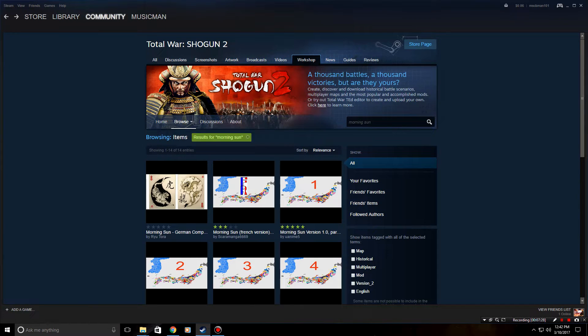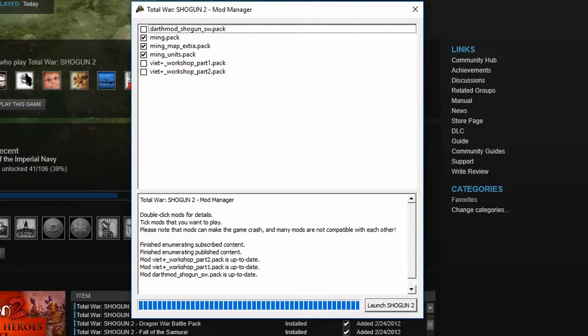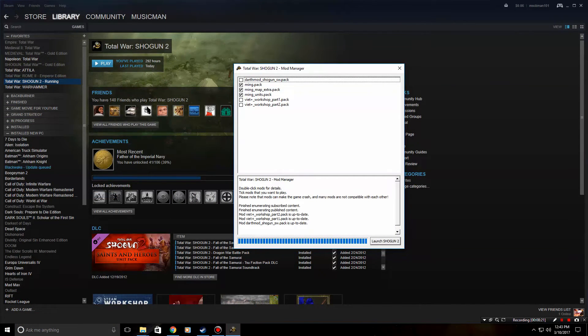When you launch Shogun 2, the mod manager will come up — unlike Rome 2, Attila, or Warhammer, Shogun 2 uses a separate mod manager. In the mod manager, select all three main mod packs and, if you want the Ming Dynasty option, also select the Viet Plus workshop parts 1 and 2. Then click Launch Shogun 2.